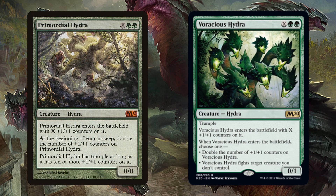We have a few that go really big. Primordial Hydra is X green green for a zero-zero. It enters the battlefield with X plus one, plus one counters on it. When we have our commander out, that X is immediately four. At the beginning of our upkeep, double the number of counters — so it just keeps doubling and doubling. Once you get up to 10 counters, it's got trample. So this is going to end the game very, very quickly if your opponents don't deal with your doubling hydra.